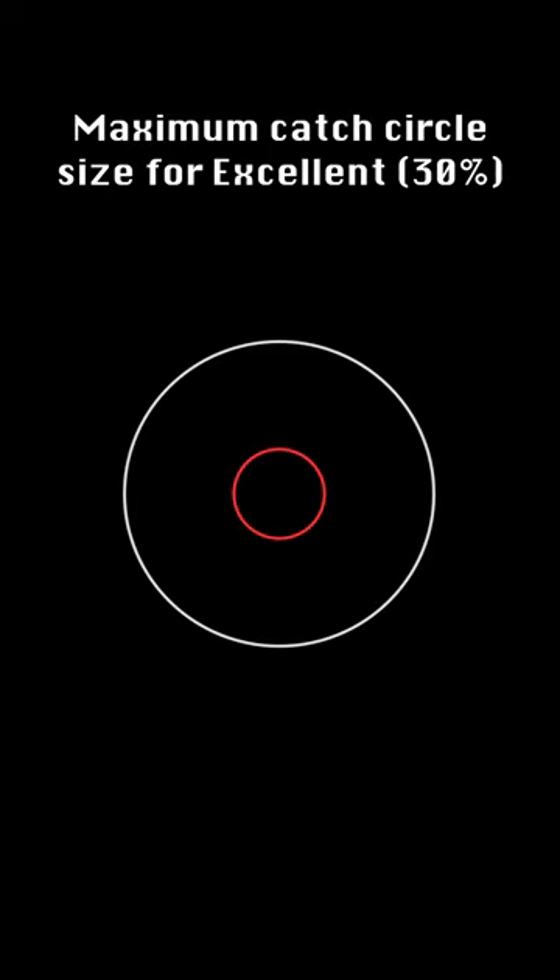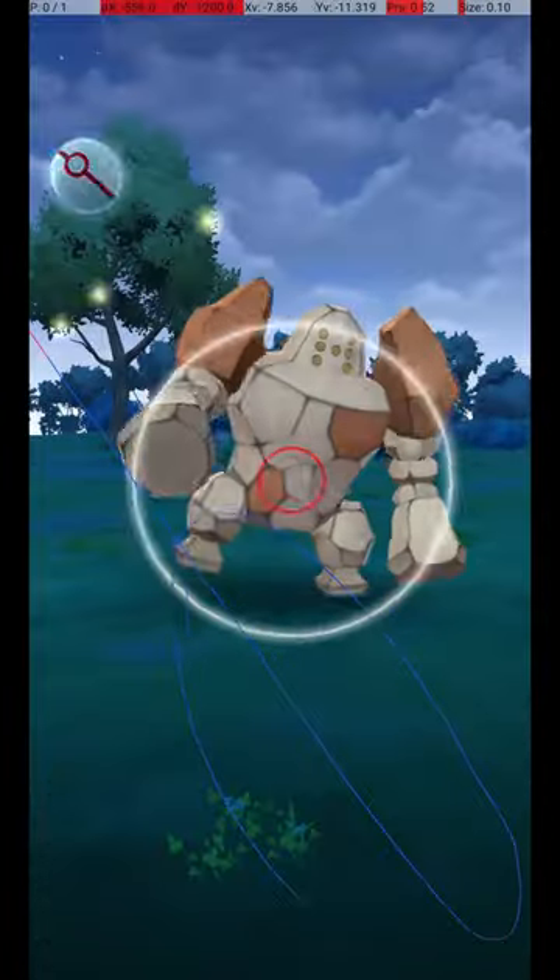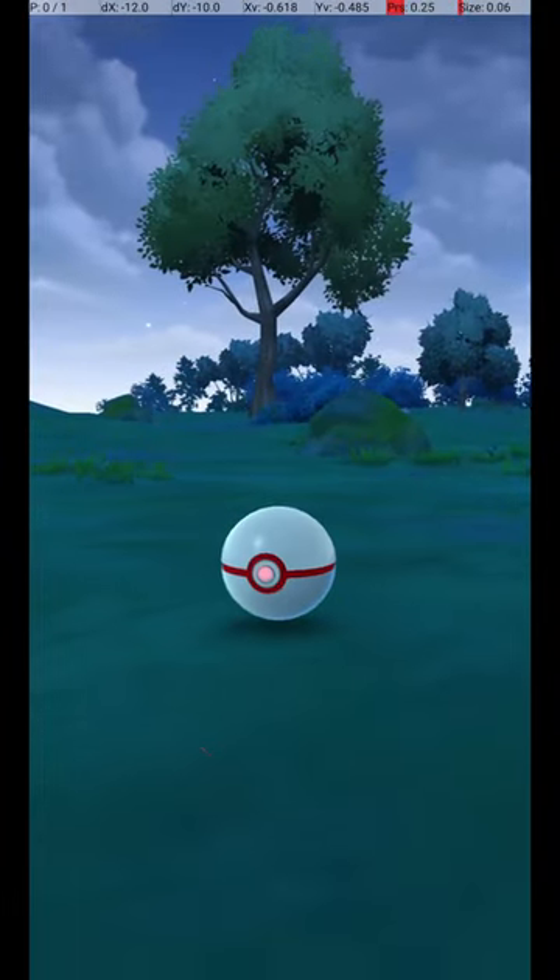This shows the maximum circle size for an excellent throw, where the Catch Circle is 30% of the diameter of the Gray Circle. Please hit like and subscribe, and I'll see you next time here at the Excellent Pokédex.